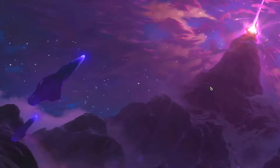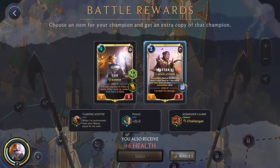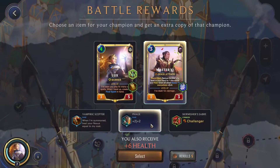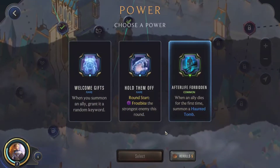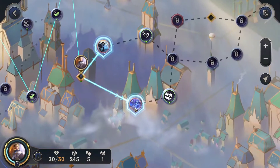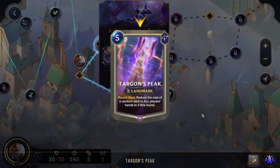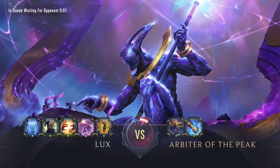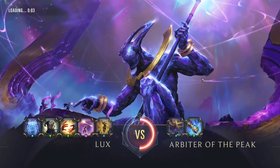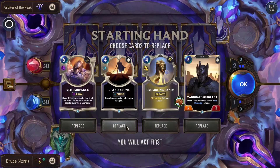And we beat Zoe. We are going to give Master Yi Phage. We are full health, and we're going into a new power. Welcome Gifts is pretty good here. Arbiter of the Peak — Targon's Peak. That sounds pretty cool and fun to play against. I might be able to do some crazy things off of that power, but they can too, so we have to be careful. We'll get rid of Stand Alone and Crumbling Sands.